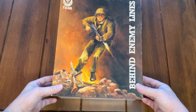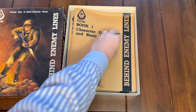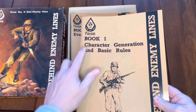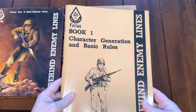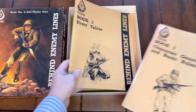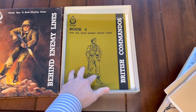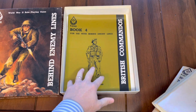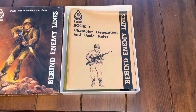Let's crack open the box. You have books, some counters, maps, and dice. It came with Book One, Book Two, and Book Three, plus one expansion. The first book covered character generation and basic rules. Then there were event tables, missions, and Book Four covering British Commandos — focusing on missions like the Limpeteers, who went in and put mines on ships, reminiscent of the Italian torpedo riders.